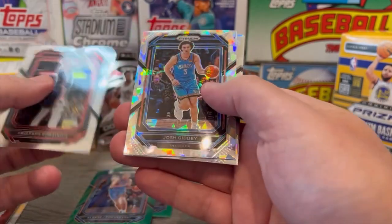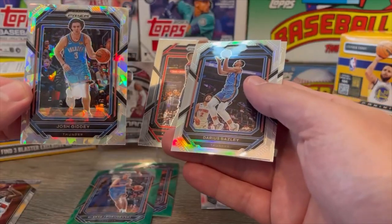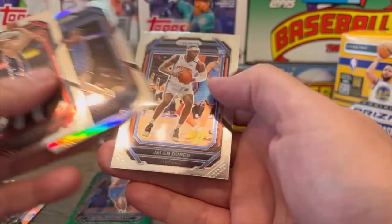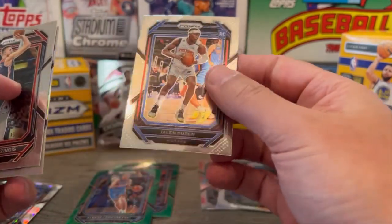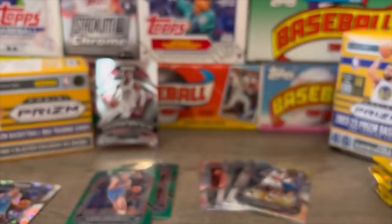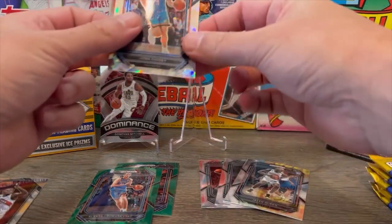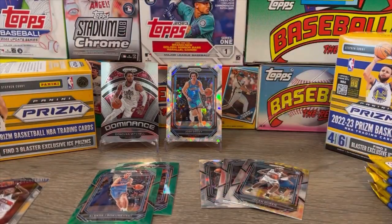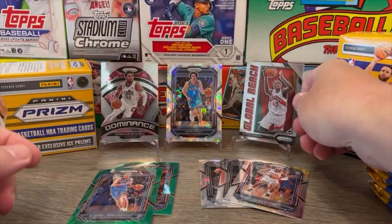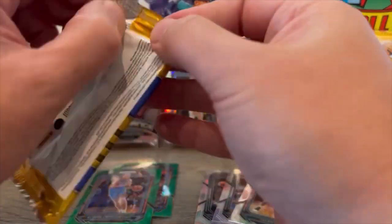Chris Stapps off the top. Josh Giddy — and these definitely are those Ice Prisms. That's a cool one of Josh Giddy, put that down there. Darius Bazley and Jalen Duren rookie card. Not a bad rookie card to get, so I will put that over there. I'm going to go ahead and put the Giddy up — not that it's a rookie, but just to get the Siakam up. Hopefully we pull some better stuff.